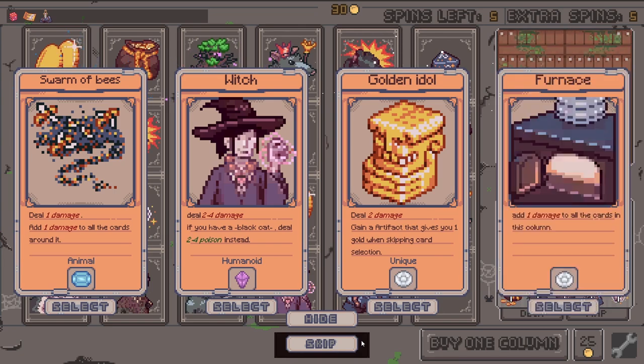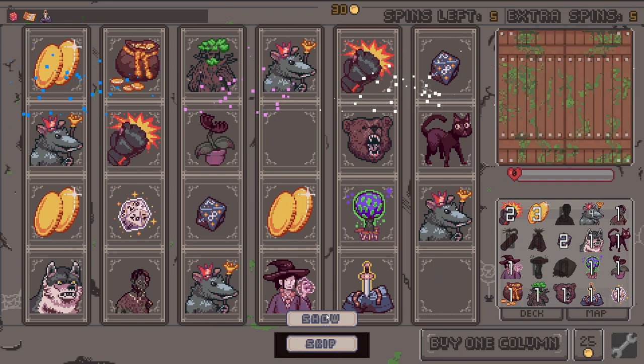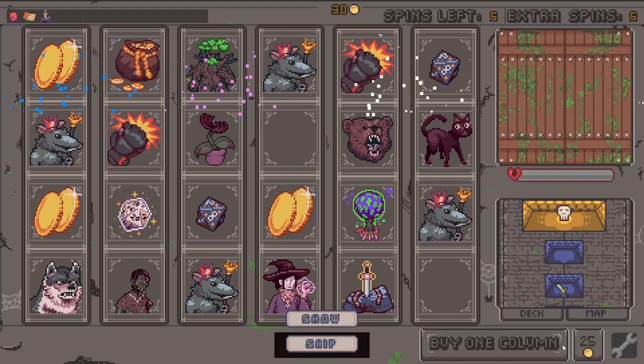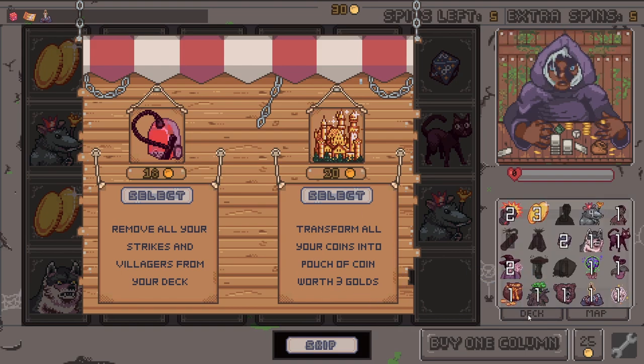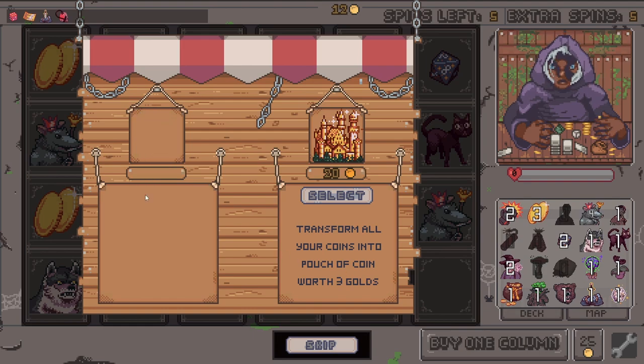You have a black cat — deal two to four poison instead. Poison is looking powerful right now. I think we have one more enemy and then the boss. Let's go! Give me a good one — strikes and villagers from your deck. I want to get the strikes out. Get more space for better cards, give me fertilizers here.